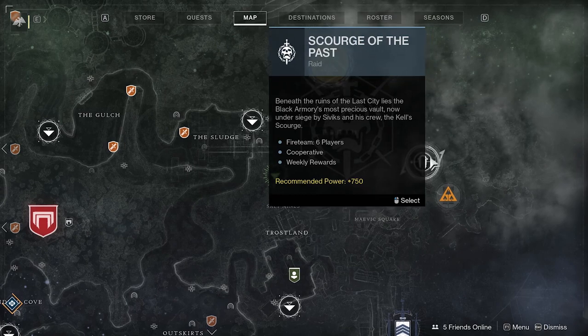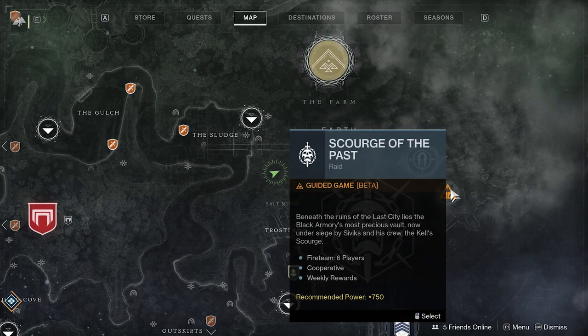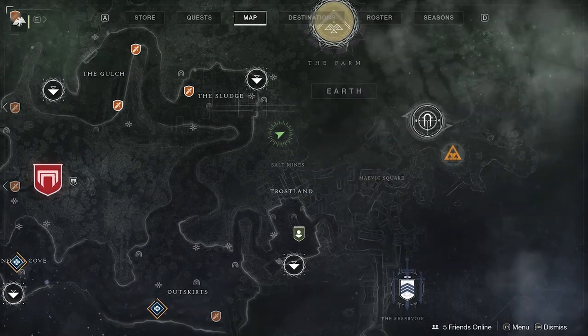If you want to do some raids you can access them here — just keep in mind that they are not matchmade, with the exception of guided games which are available here. To get started, just click and hold on your desired landing zone and you'll be teleported there.